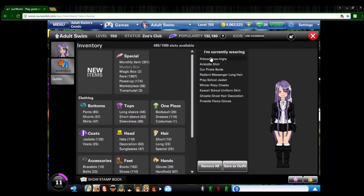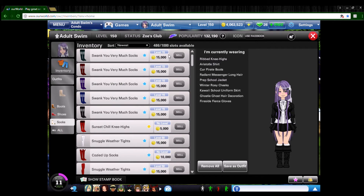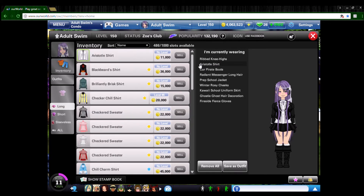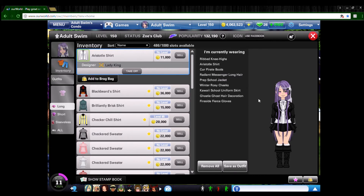I'll show the easiest items first. For socks I chose Ribbed Knee Highs from Sugar Star — they're from level 8, you can buy them for a couple thousand, not expensive at all. I noticed from her outfit that the socks barely showed above her boots, so I think these fit well. For the shirt I chose the Aristotle Shirt. I got a comment about it saying she has a red ribbon, but I thought this shirt fit very well for her look. If you want something with a red ribbon you can add one, but I went with this because I thought it fit.